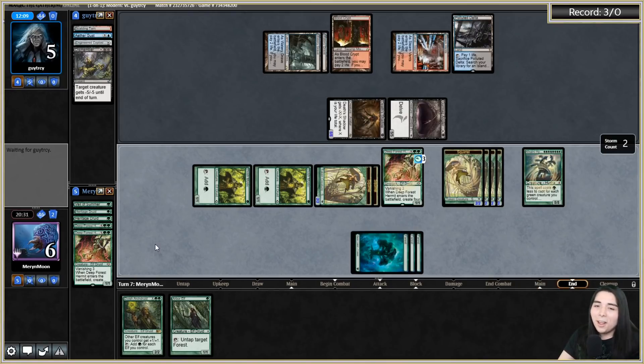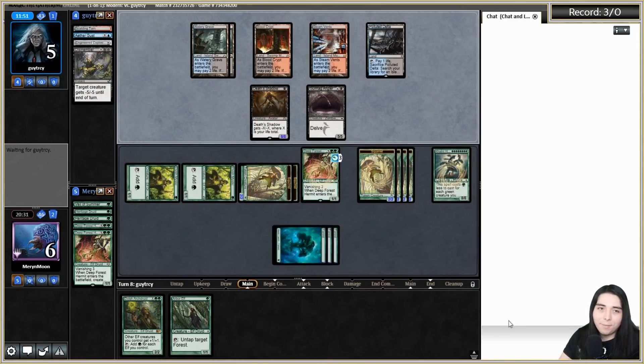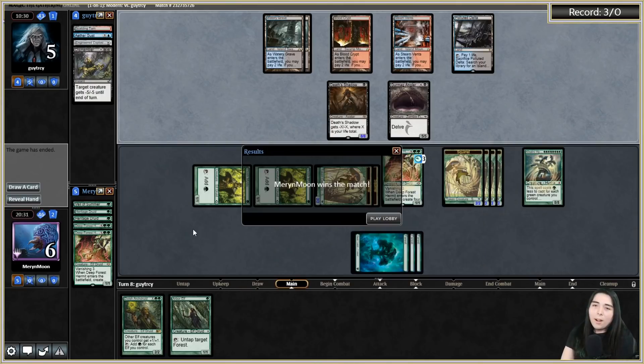Next turn is the turn! Opponent you have to find your Temur Battle Rage right now. We're getting those GGs. GG! Wait - is this 'I'm going to TBR you' or the actual 'you got me' GG? The opponent comes back and scoops it up - taking down Grixis Shadow!